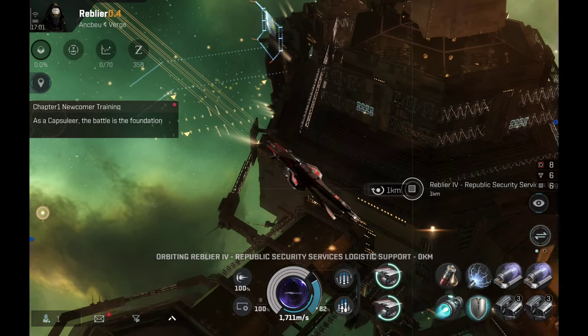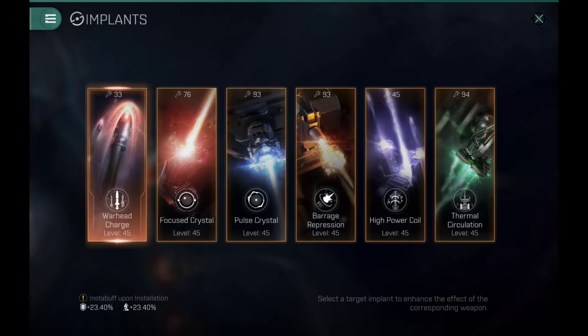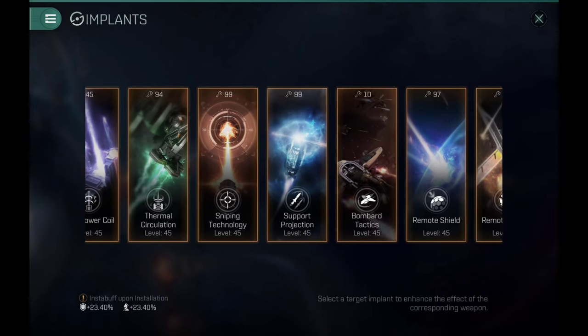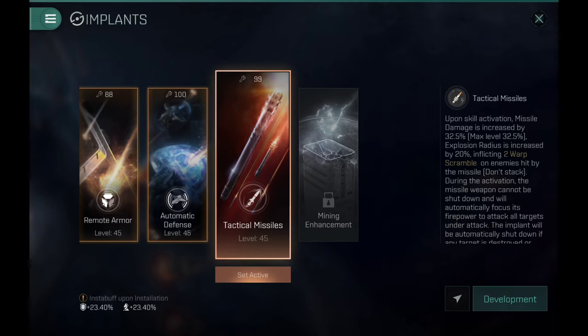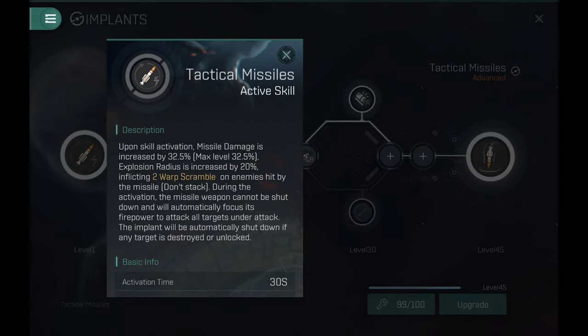Now let me dock. There are a couple more implants I'd like to show you. One of the newer ones is called tactical missiles. These missiles can be used on the Orthus really well — they can point the target and can be really good. They increase the damage by 32.5% maximum. They also increase your explosion radius by 20% so you will lose a little damage application.